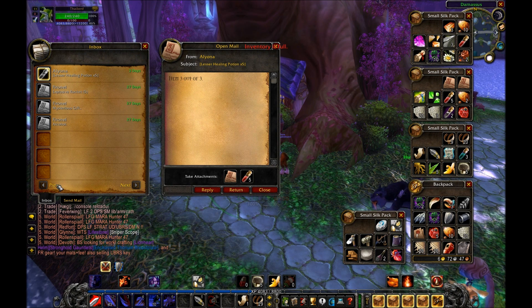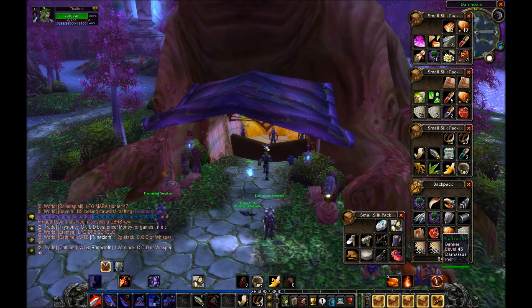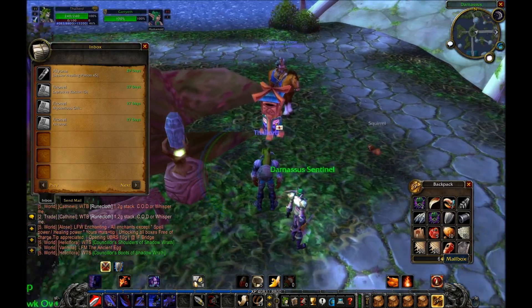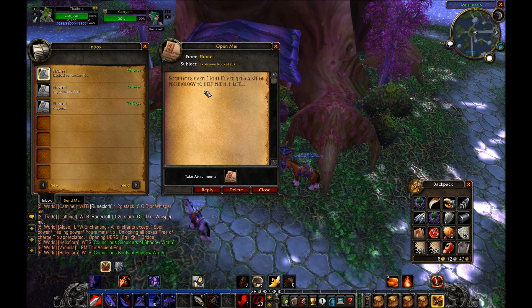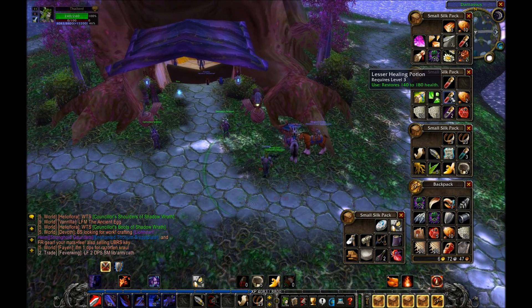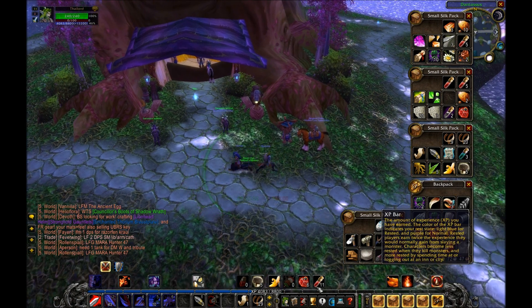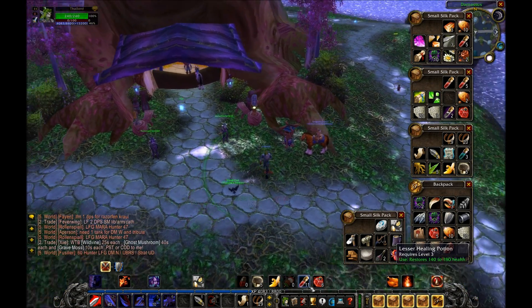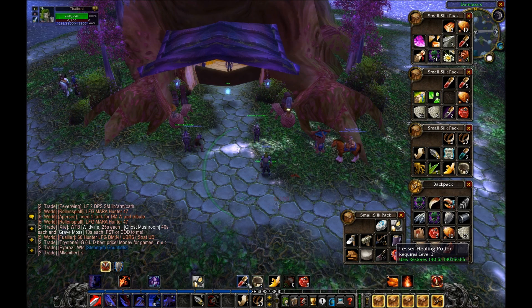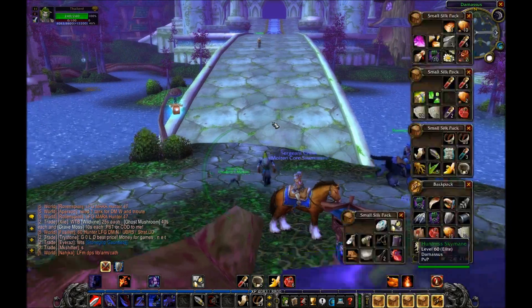My inventory is full — let me check my bank and put some stuff in there. I've saved some letters from fan mail. So we have a bunch of healing potions — let me put these on the action bar. We got six healing potions we can't use yet, one more level and then we can, and then we have 11 lesser healing potions. So we should not be dying ever again in this Let's Play just because of how many healing potions I have. Thank you Aliona, I definitely appreciate that.